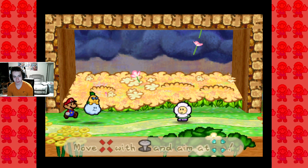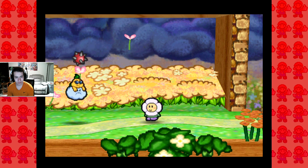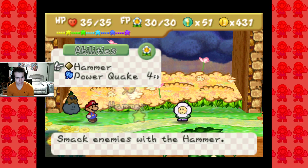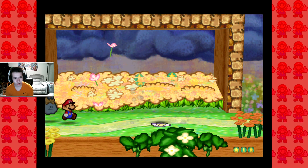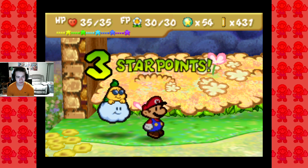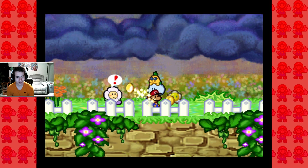Throw spiny eggs at all enemies and throw spiny... So you just kinda gotta aim it. I'm okay with that. I could get behind it. Obviously he's not as strong as our other people right now, but we're gonna go for the gold.